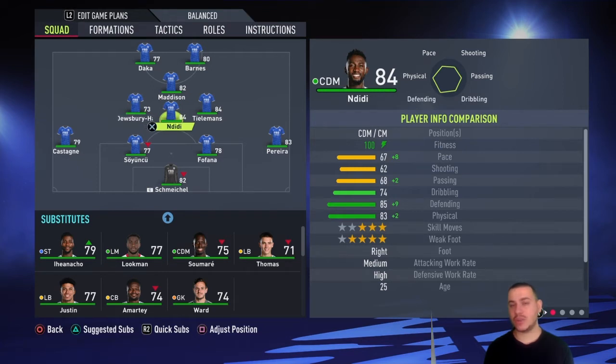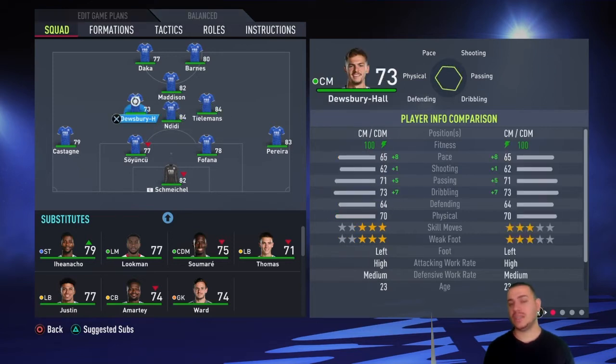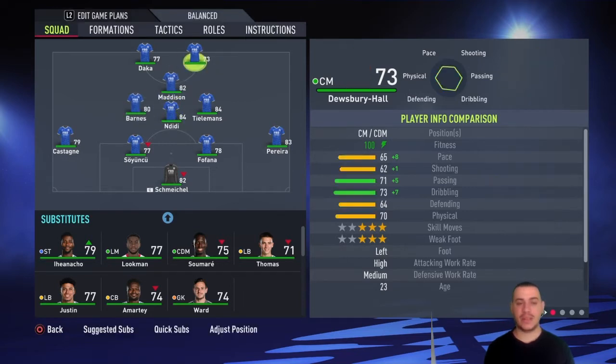Ndidi is going to be your CDM — a beast of a player — or your central midfielder. He is the defensive-minded guy, so you really have to use him there. Tielemans is your go-to man whenever you want to give an assist, hold the ball, and all of that. He'll get the job done for you — very elegant as a midfielder.